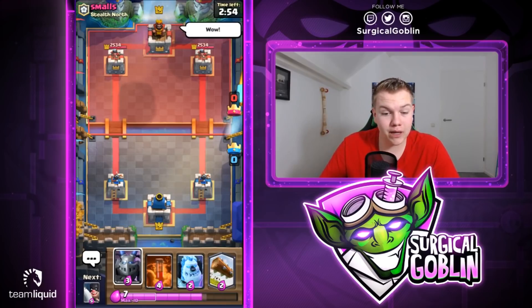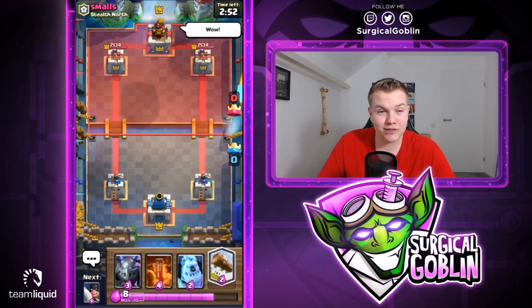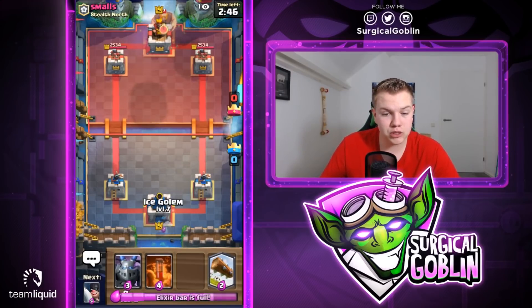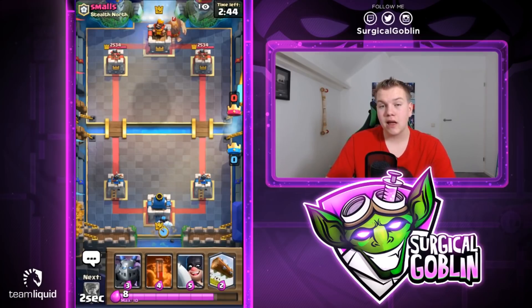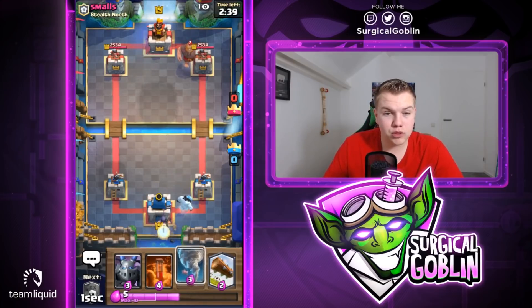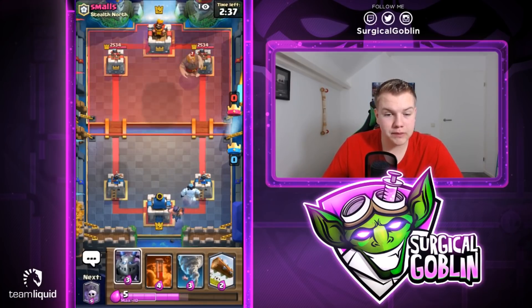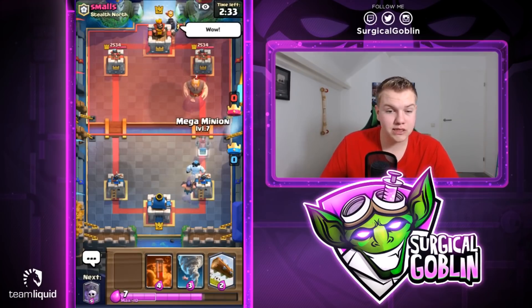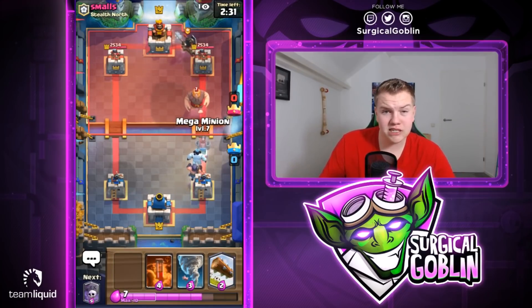We have a good starting hand: Mega Minion, Poison, Ice Golem, and the Log. Next card is Executioner. Looks like he goes with a Giant in the back. I'll cycle with my Ice Golem in the back and follow up with the Executioner. Let's see what he drops to support — looks like he goes with a Dark Prince. Giant Double Prince is everywhere in this meta right now.